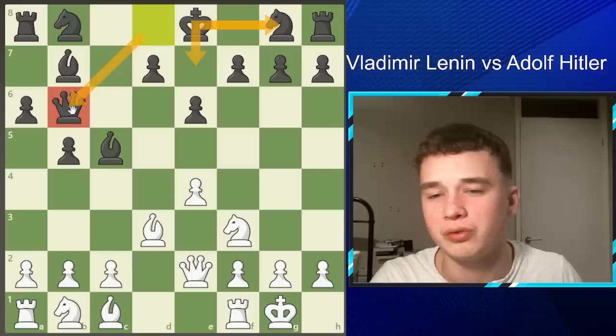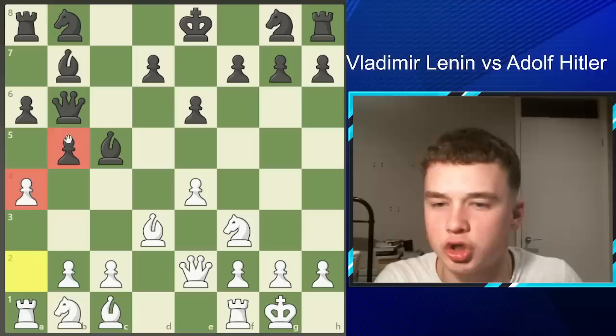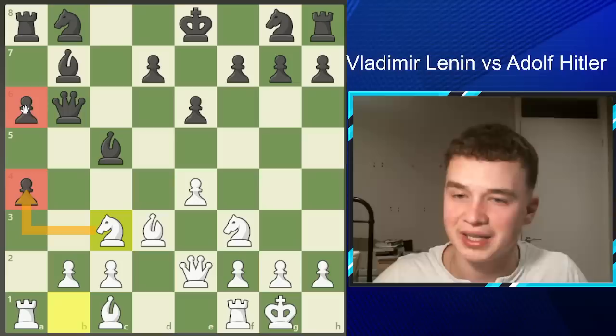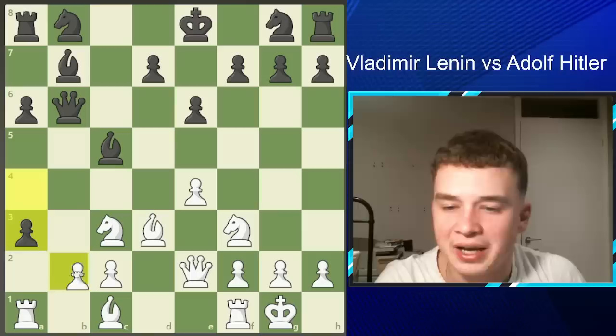Lenin takes great advantage of this and plays A4, attacking Hitler's pawn structure. On his first two moves, Hitler wasted time creating this structure, and now it's coming under attack. Lenin then plays the very nice move Knight C3, threatening to take on A4 — notice how the pawn is now isolated with no pawns on adjacent files. After Knight C3, Hitler plays A3, knowing he's in trouble. He was up a pawn from recapturing earlier, so he decides to sacrifice it.